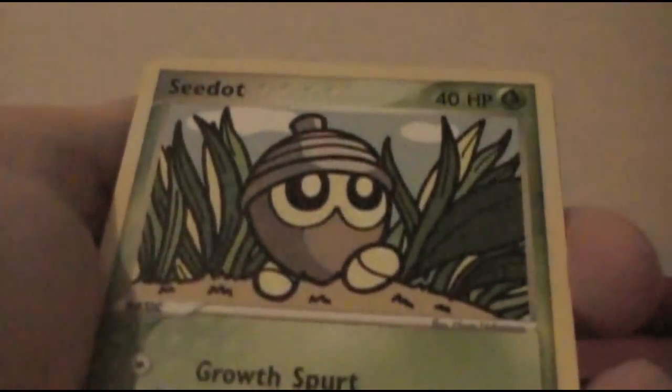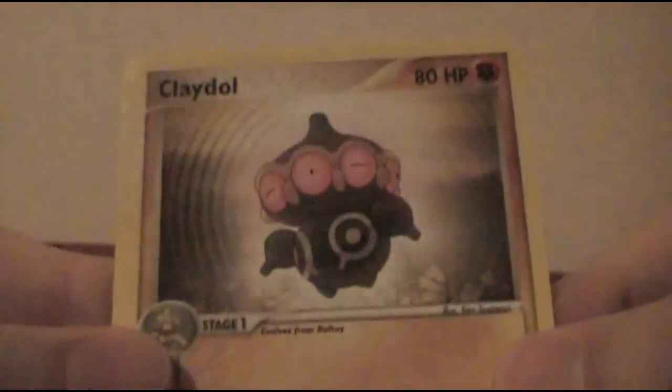Sorry for hitting the camera there — I didn't know it was gonna be so hard to rip through foil. Celio and a Lantern — that's a cool looking Lantern. Did not mean to hit the camera. But that's what makes my videos unique — I hit my camera when I'm trying to rip a card in half as a surprise. Non-holo Clay Doll and a Golbat.